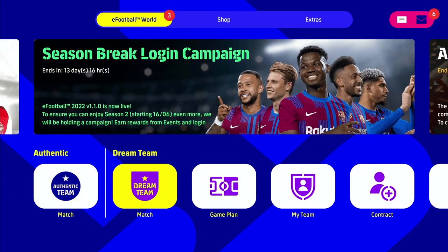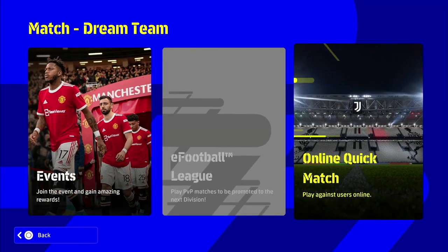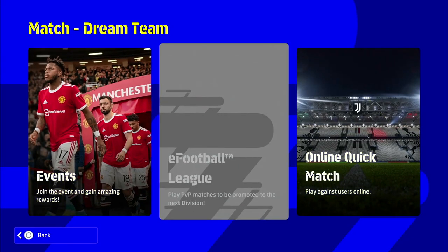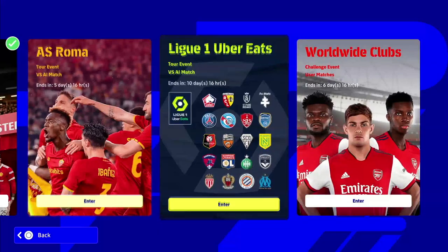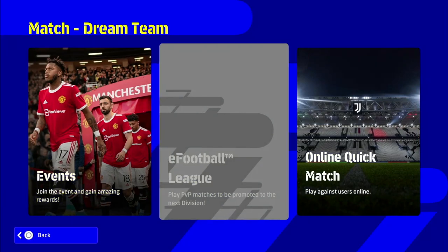Unfortunately, e-Football League is still the main mode but it's still grayed out - you can't play it. I don't know why that's been delayed. They need to get divisions back out - it's sucked a lot of air out of the hype balloon, because everyone was playing it and enjoying divisions. I had more fun playing divisions than in a long long time playing 1v1 e-Football or a PES game. We're left with events for now - the starter cup, two AI match events, and one user PvP event.